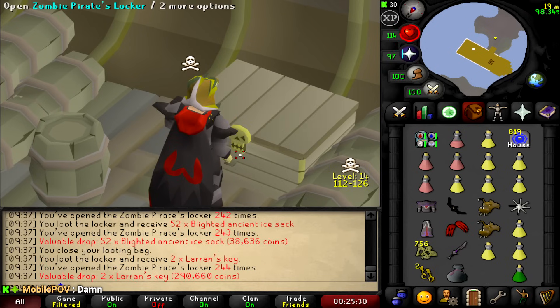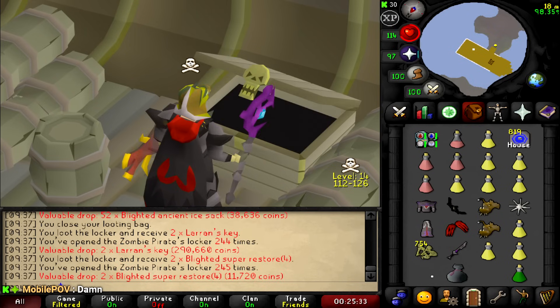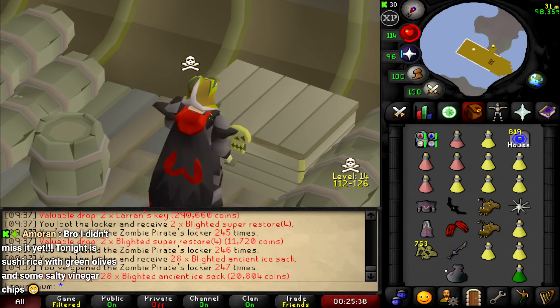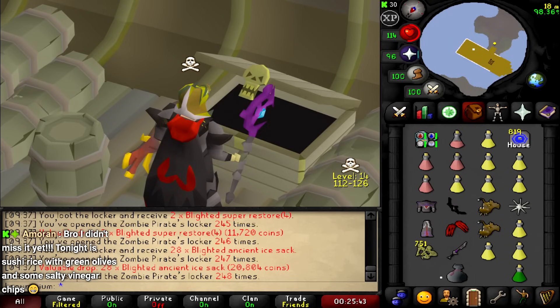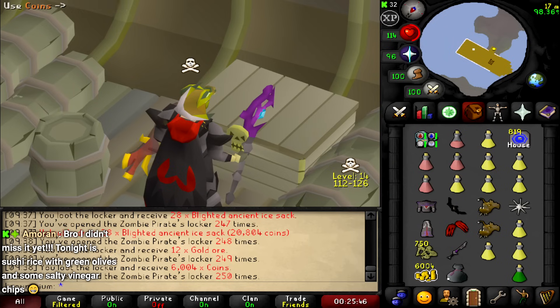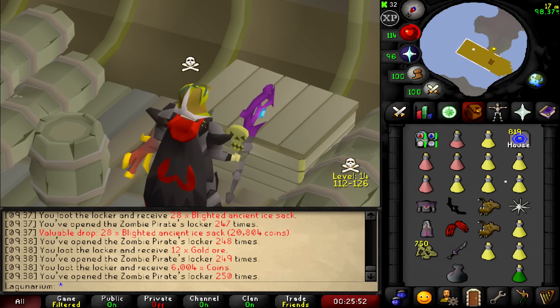Another set of keys — I keep getting keys towards the 50 mark for some reason. They've got to be more common than that surely. 6k — yikes. We're at 5.8 mil and we've opened 250 so we're a quarter of the way there. Not looking good lads.